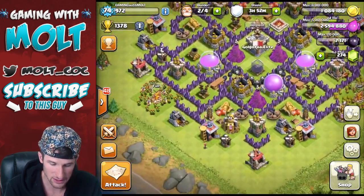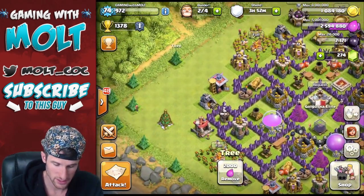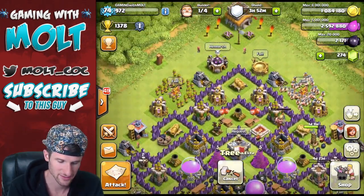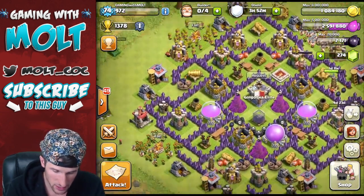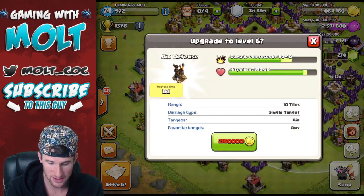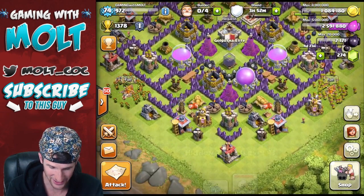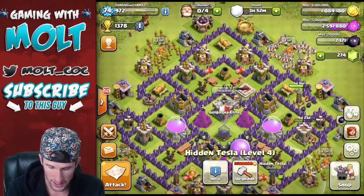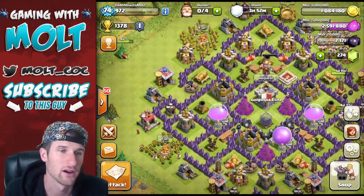Definitely excited to get all of these archer towers up. Let's go ahead and remove this tree — I'm leaving the ones on the side but getting rid of everything else. We're gonna upgrade that one, and then what else do we have? We have our Teslas that we can upgrade, and we also have our air defenses — we've got a level 3, a level 4, and one on its way to level 3 as well.